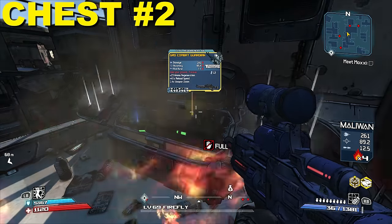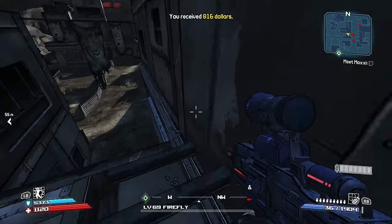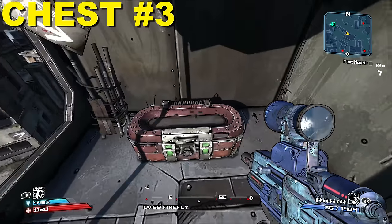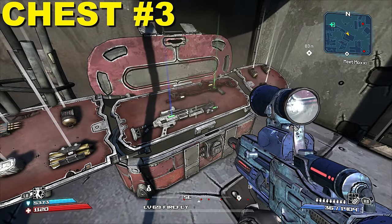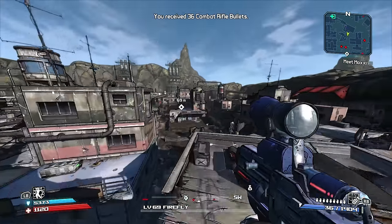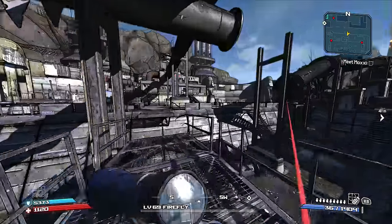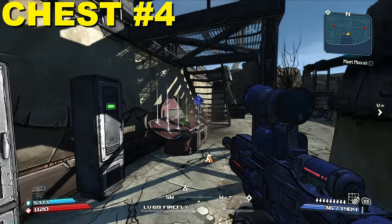To reach the third chest, follow the path jumping from one rooftop to the other, go up the stairs, jump across another gap, and you'll come across the third chest. At this point you can save and quit, or go for the fourth chest. I'd recommend Lilith for this — follow the path past all the enemies and both turrets and you should see the fourth red chest pretty easily. Once you're done looting it, save and quit and try this all again.